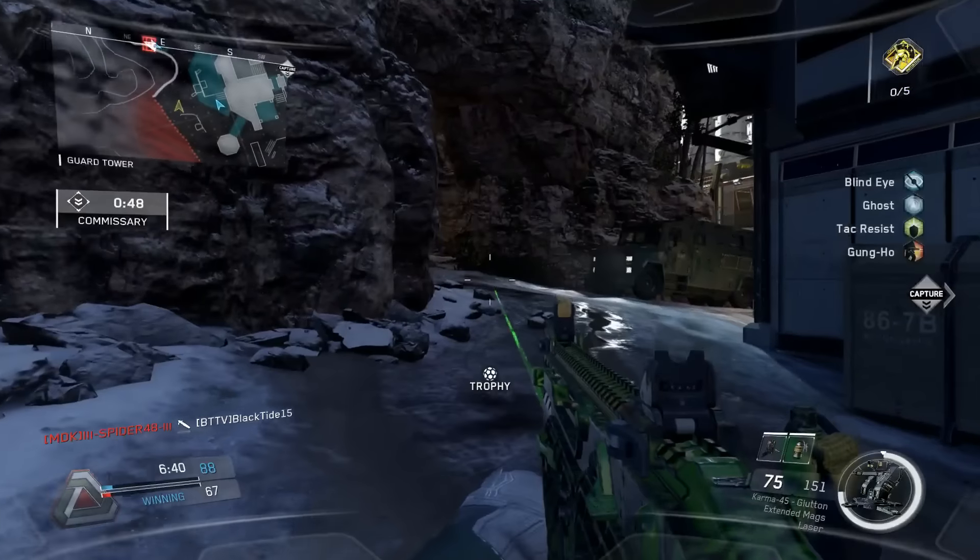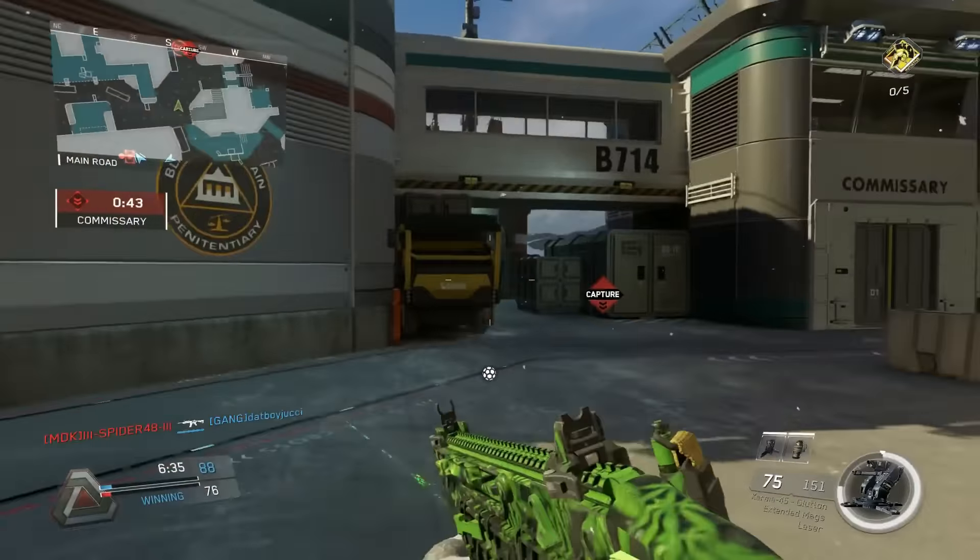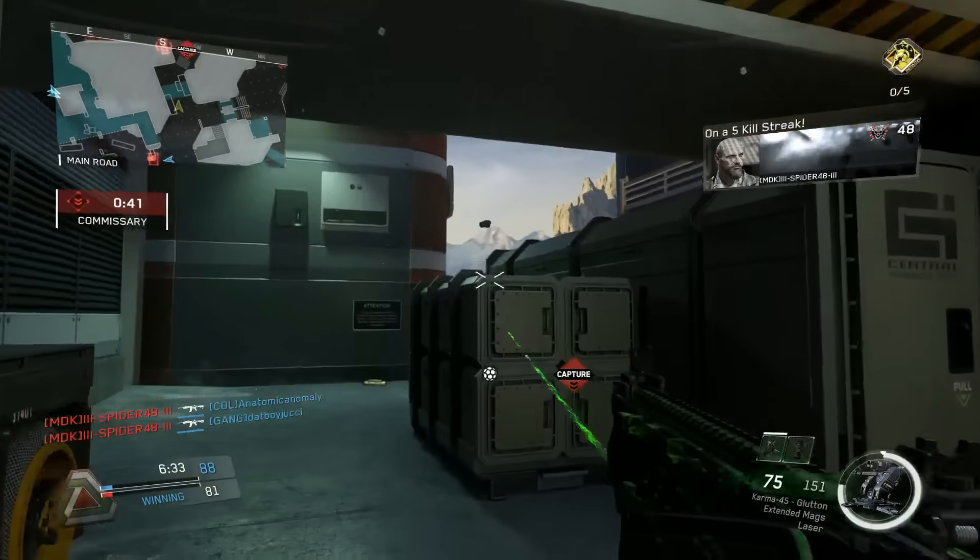This is a huge problem. This is not something I've ever seen before in a Call of Duty game. I feel like it's because the drone package is so light — you can just knock it over. You can literally jump on it and it will move.